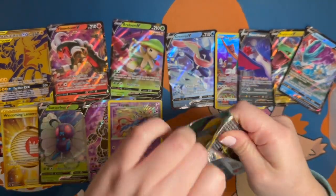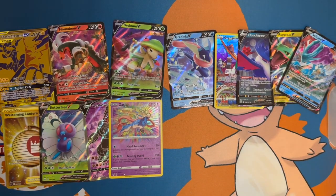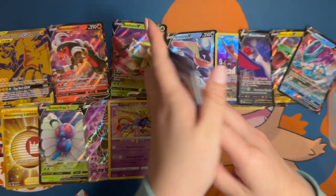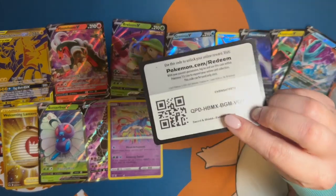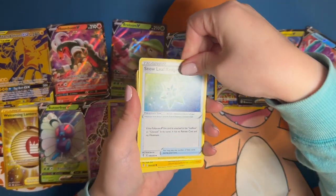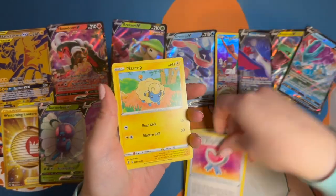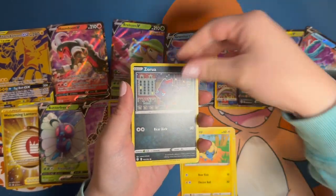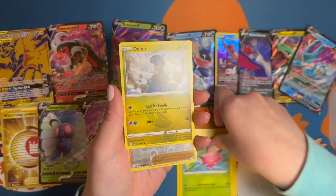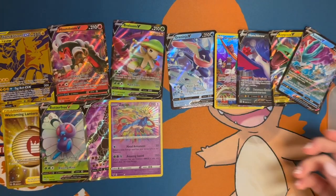That Full Art — I would say that's comparable to two of the regular V cards. There's a code card for you. So we got some Badges, a Tentacool, Tyrogue, and a nothing — moving on to Fusion Strike, second to last pack.